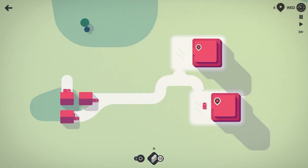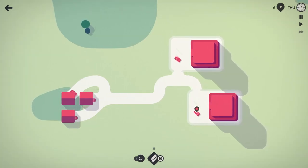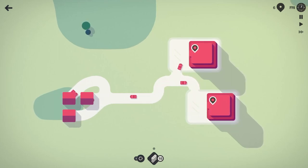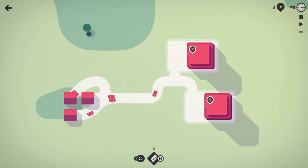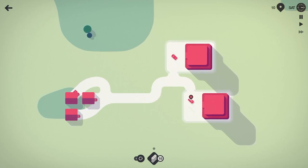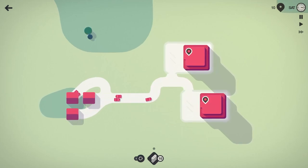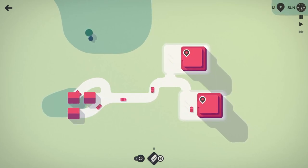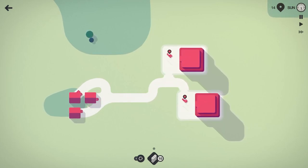We already have a second store spawning in. There we go — now three houses can send cars to the two different stores. At the end of each week we get a prize: roundabouts, stoplights, motorways, bridges, additional road tiles — things like that to help us build our road network here in Dar es Salaam. Looks like we've moved about 11 people so far in this first week, 11 grocery trips successfully completed. Pretty happy with that.